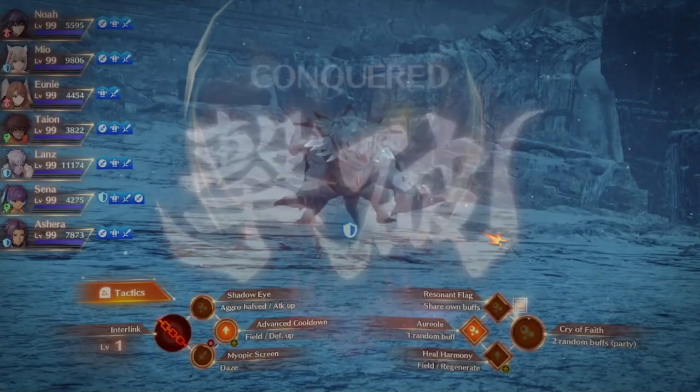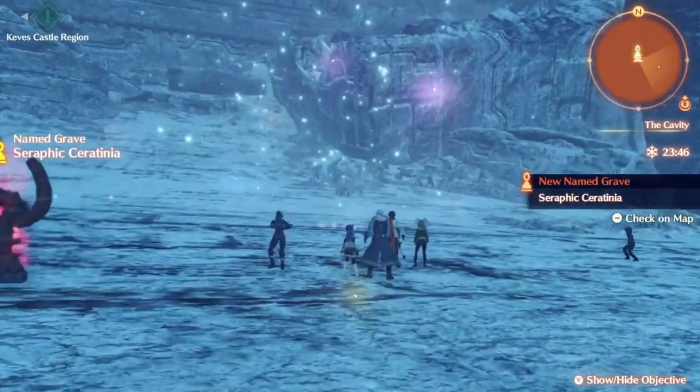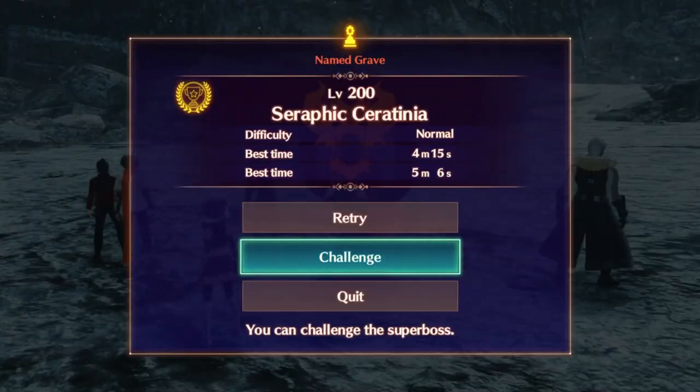If you go back and check the gravestone, you'll see a little gold medal at the top left and also be able to see your best time for the challenge fights. As far as I'm aware, once you get the superboss to level 200 you're basically stuck there, and it resets for every difficulty — on hard mode it'll reset back to level 125 and you'll have to refight from there. Regardless, it's a really cool mechanic that adds a lot of replay value the other games don't have and makes the superbosses a lot more fun to challenge and take on.